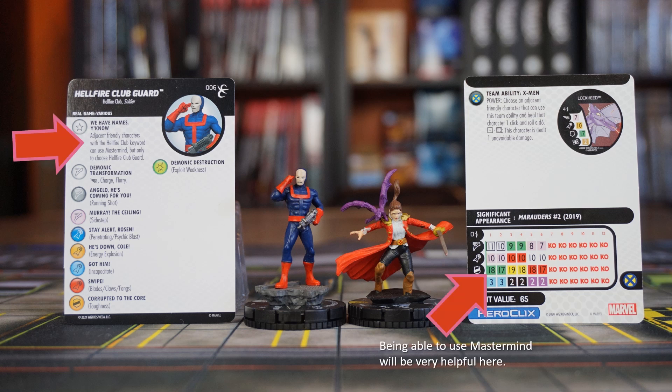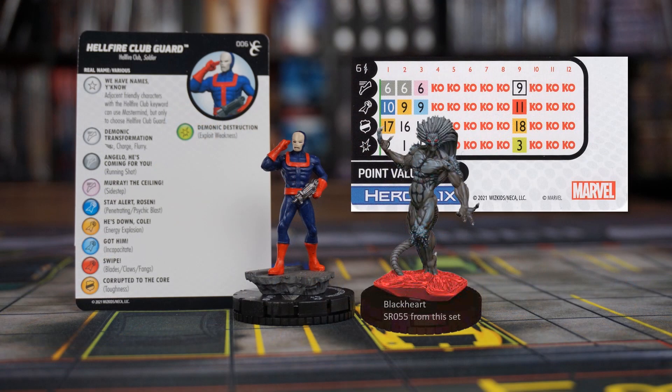She didn't have any way to avoid or reduce damage. Now an adjacent Hellfire Club Guard could take the damage for her, and she'll grant Steal Energy to that guard. Another reason you'll want several of these is if you have the super rare Blackheart from this set. On a successful Leadership roll, Blackheart can generate a Hellfire Club Guard on click number 1. And with a power action, Blackheart can turn all friendly Hellfire Club Guards to their number 9 click, which has a brutal Charge/Flurry/Blades/Exploit Weakness combo with an 11 attack and 3 damage. I want a lot of these.